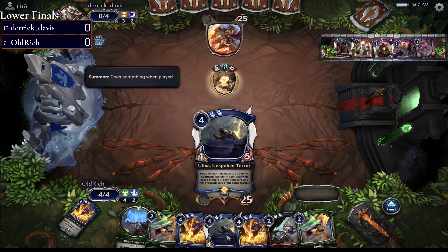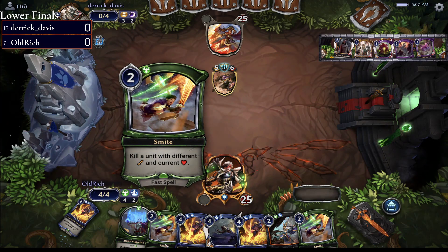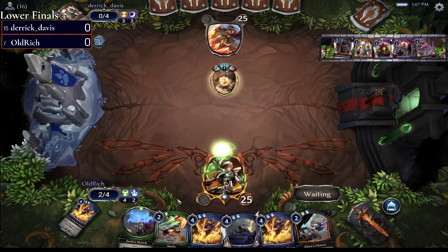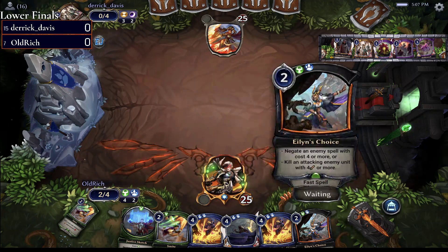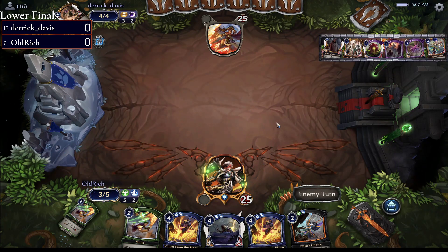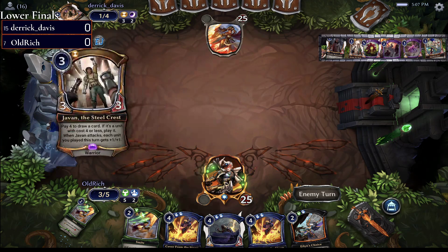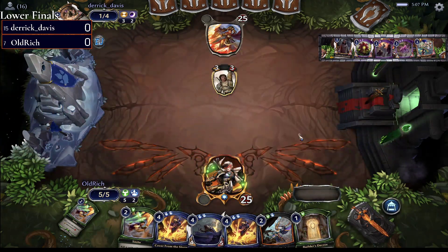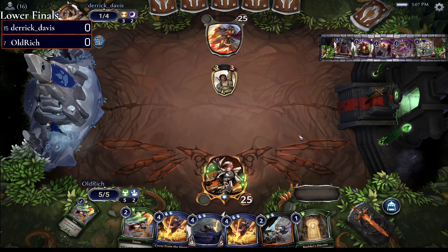Old Rich here — Sandstorm Titan — but Smite will take care of Sandstorm Titan, that's a pretty clean answer. Cover from the Storms and Island's Choice also do it. We talked earlier about how Expedition was limited by the removal they had, hitting a lot of small things, but look at Old Rich's take on removal: Smite, Island's Choice — answers for bigger things if needed. I like the variations on the removal package in this deck.